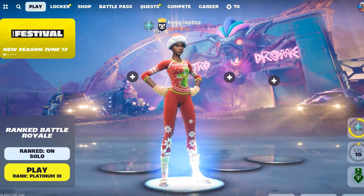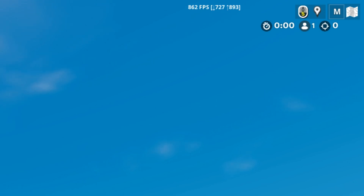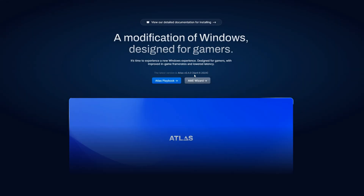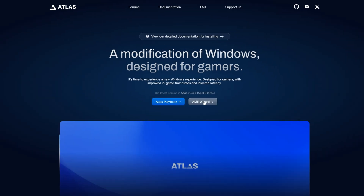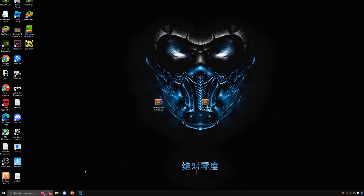This is an insanely fast way to boost your FPS and reduce FPS stutters. The first thing we're going to be using is Atlas OS, which is a modification for Windows — I will have it linked in the description. Basically, download the Atlas playbook and the AME Wizard file.